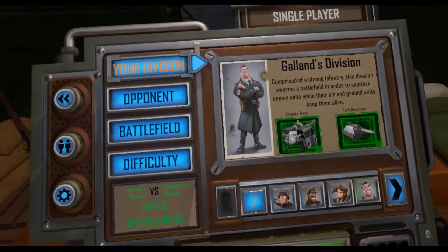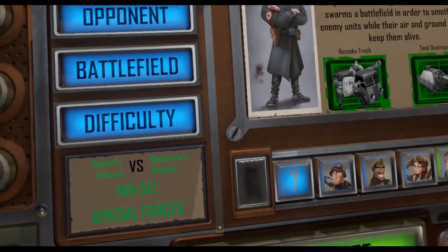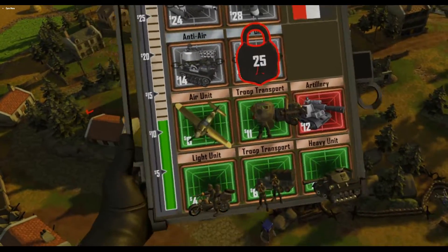Hey, this is Gnueman, and today I'm gonna do a Galand guide. Now, Galand, during Early Access, was considered the king of the meta. He's a very versatile character. He's not quite infantry, he's not quite armor, he's not quite air, but he's got a special unit from all three.